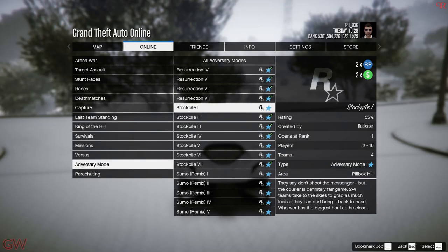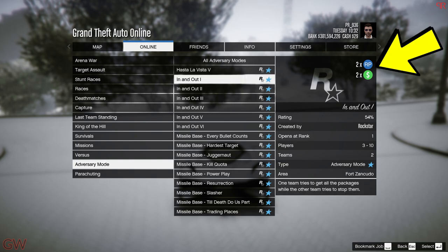Moving on to the bonuses this week: we have a double money bonus on Stockpile adversary modes, which only requires two players. Along with that, the In and Out adversary modes also have double money, but those require a minimum of three players, so keep that in mind.